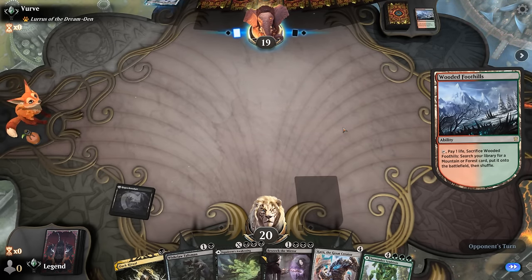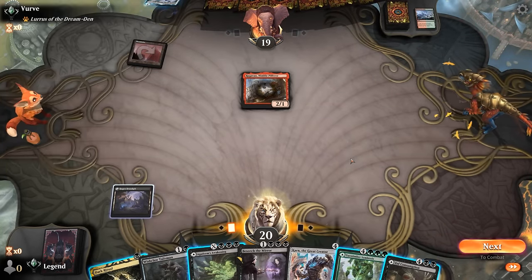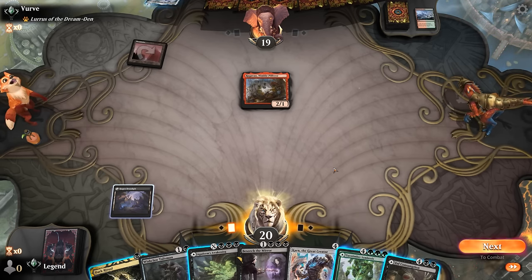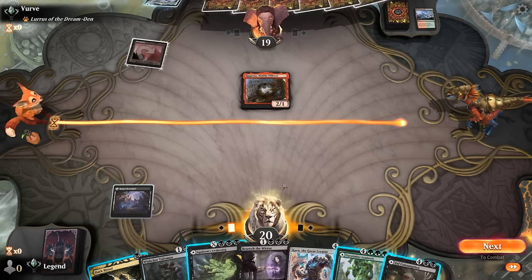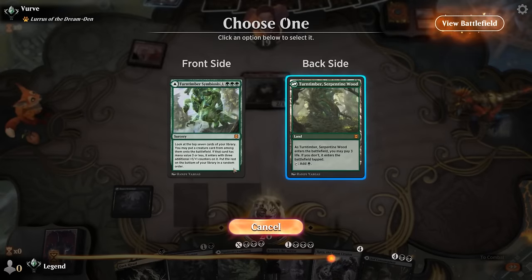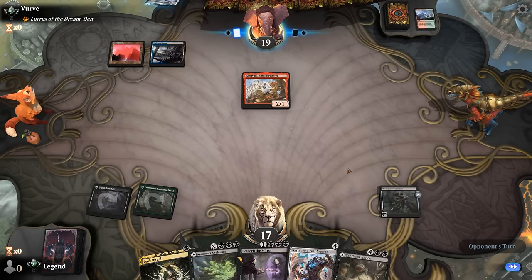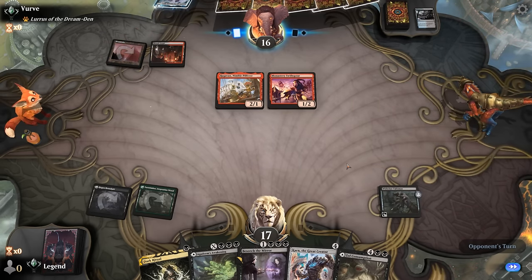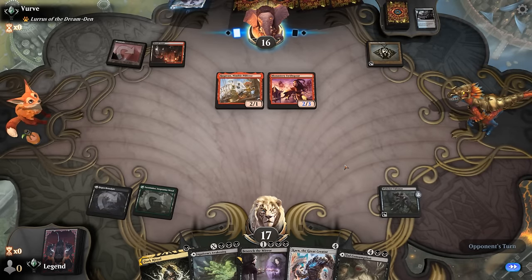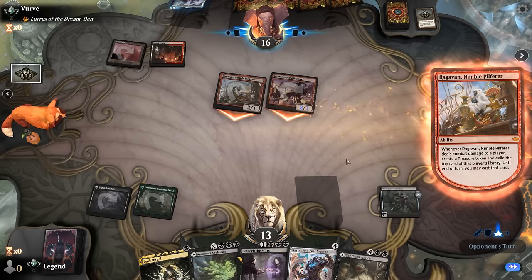Opponent has Wooded Foothills — could be the Burn deck. Turn one Ragavan is pretty good for them. If we go for Symbiosis we're down to 17, Ragavan hits us down to 15, and taking another three next turn for Awakening means our life total is dwindling. We might be able to set up the win next turn but we're going to take some damage. Going for Channel into Besiege the Mirror then Karn for Charbelcher is probably not going to be good enough at this point.